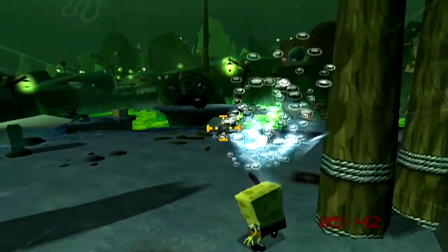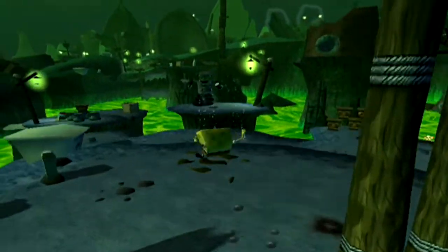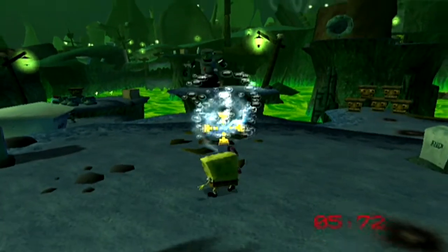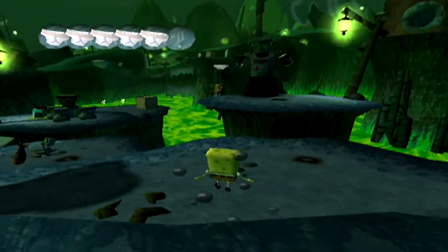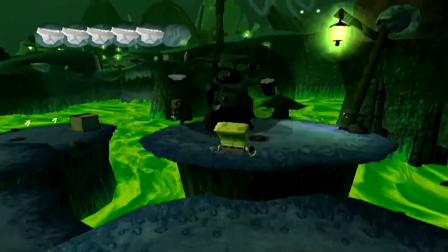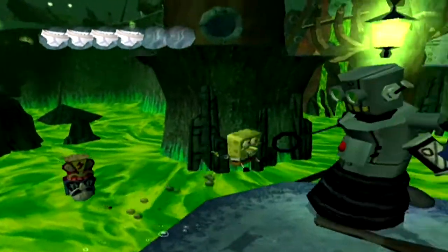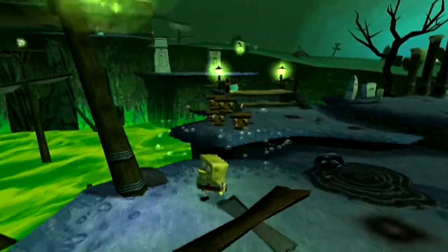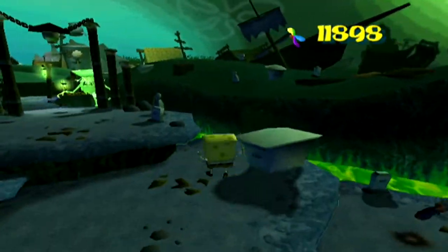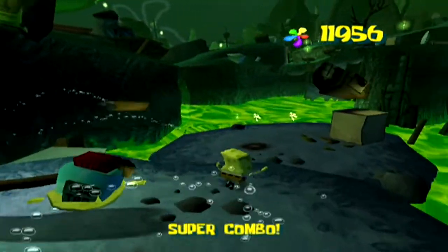And here we have a brand new enemy. These guys will have a bit of an oil shield in front of them, and you gotta take that out first. Once it's taken out, you can actually hit them. Unfortunately, they will spit oil at you that will make you slip all over the place, which can be very annoying. Plus it also damages you. So you want to be careful with those guys because they can be very tricky.